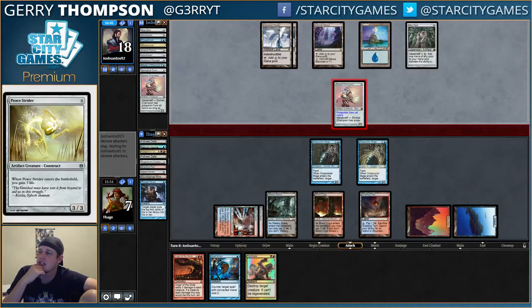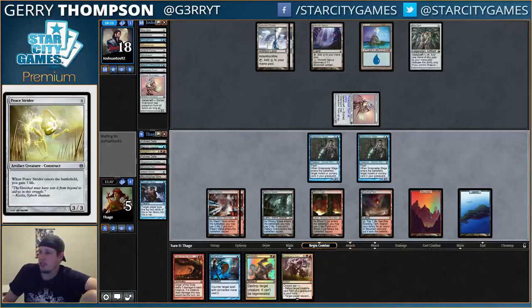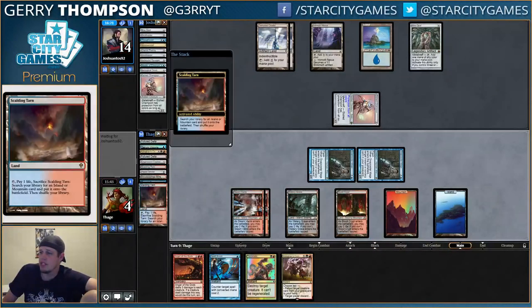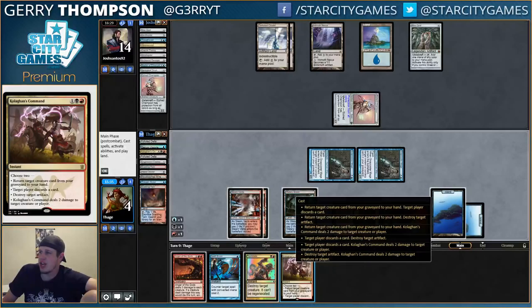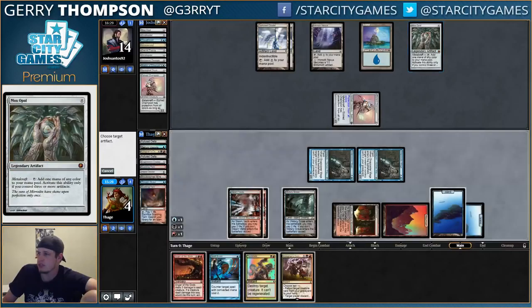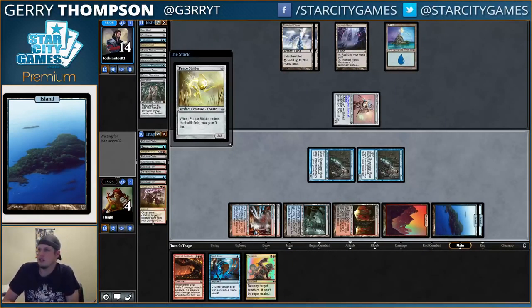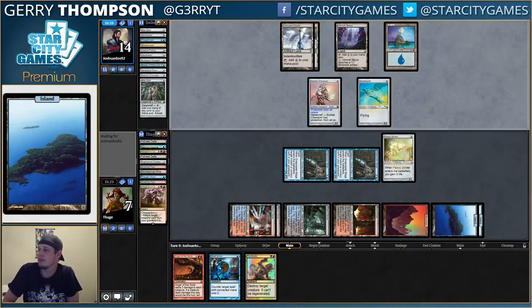Now we're all out of K-Commands. Possible we can race this Etched Champion but it's not likely. We do have Plating covered, which is good. Get back my Peace Strider — yeah! I cracked my fetch to do it, dead to Galvanic Blast. I guess I could have shattered the Opal but I'm just dead anyway. Return, Shatter. Oh, the plan is coming together. See, that's how the deck works — we might still lose this game, but at the very least our deck works, so there is that.